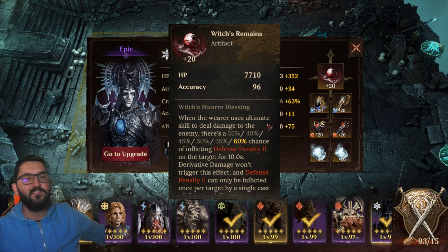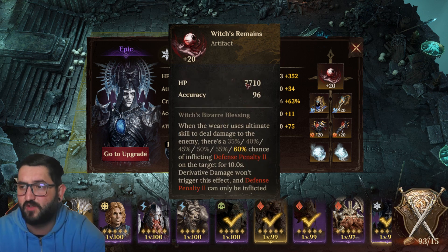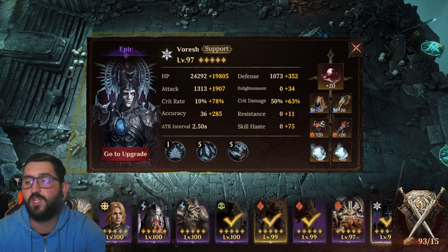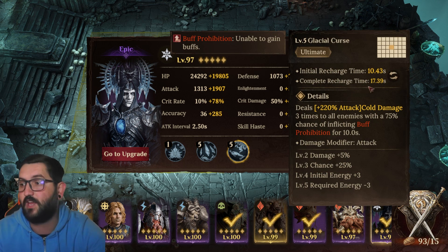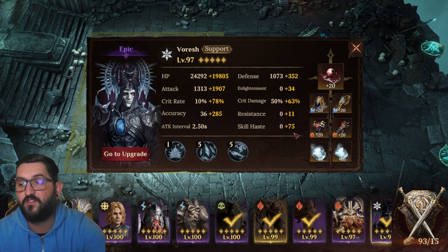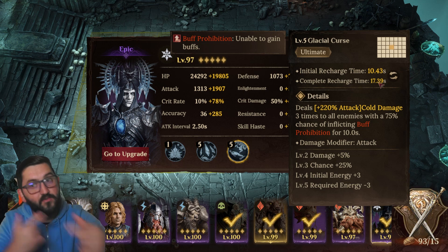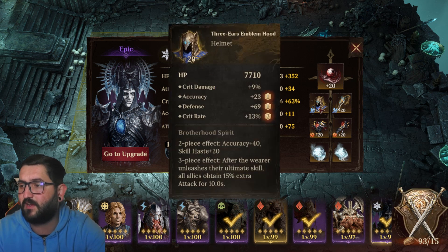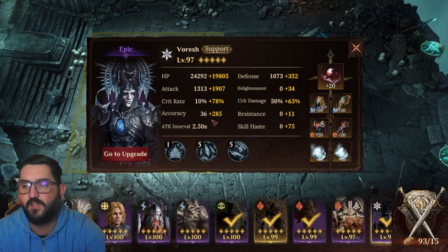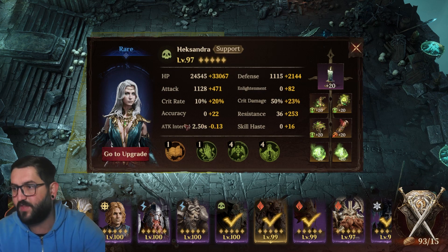For Voresh I'm using the Witch's Remains. If you don't have that, you can use the Crown — it has a higher chance to land but it's the lower version, though it still helps. I gave him lots of skill haste. What you need is over 55 skill haste: if the complete recharge time is around 20 seconds and you have around 55 or more skill haste, it'll always bring that down to 18 seconds, falling in sync properly. I gave him one set Brotherhood Spirit, one set Wrath of the Children, overkill accuracy to land debuffs, and as much damage as possible.